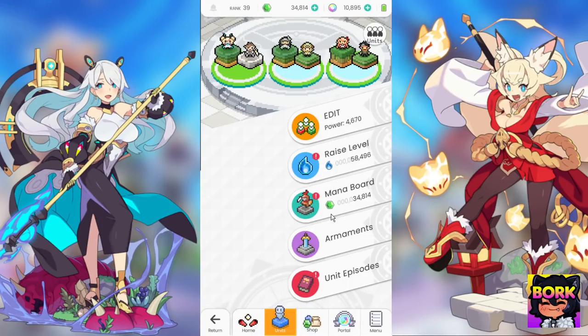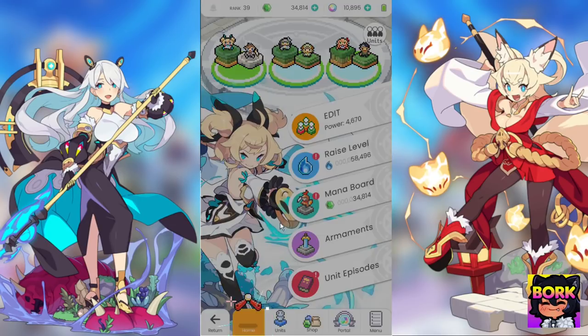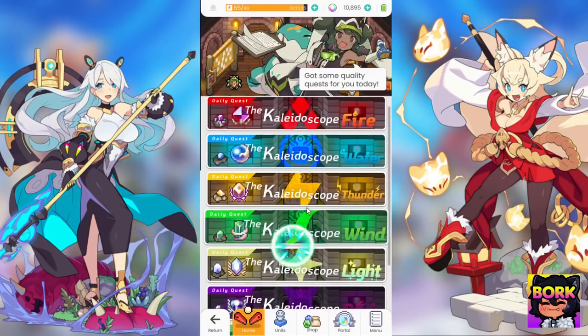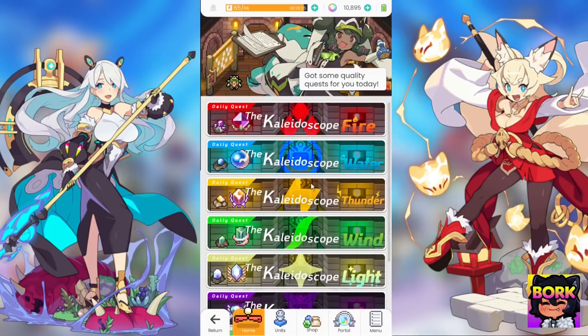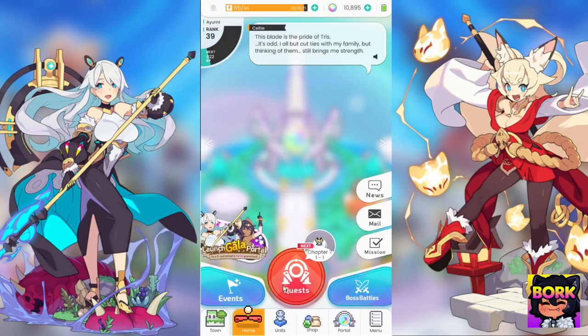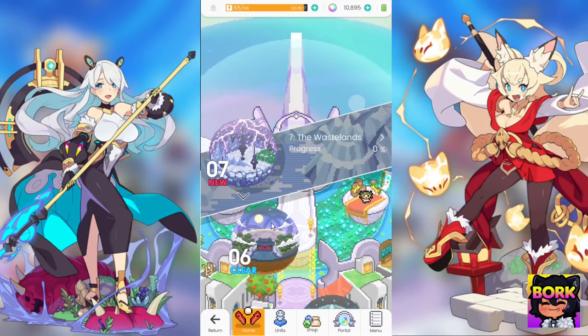After upgrading their mono boards and increasing their levels, I was actually able to go from level 30 to level 60 just jumping between Kaleidoscope EXP and Kaleidoscope Wind — or whatever element you need. I just stuck around there and eventually I was able to jump back into story. When you're in story I would recommend going up until chapter 6.